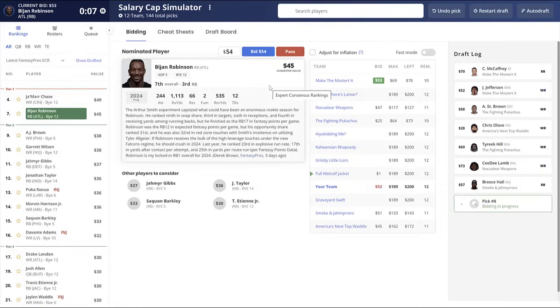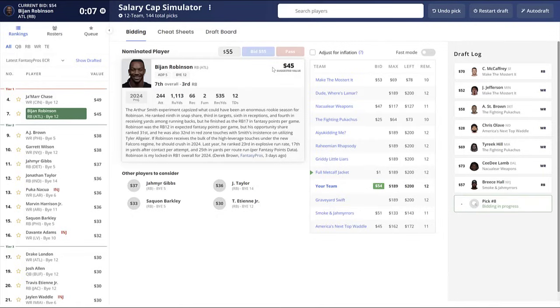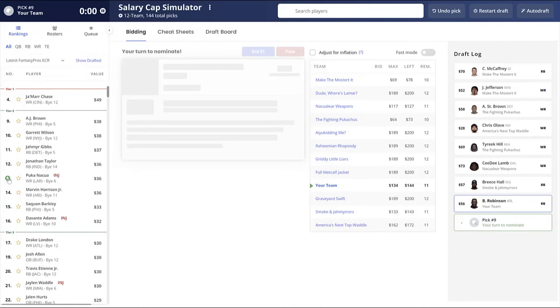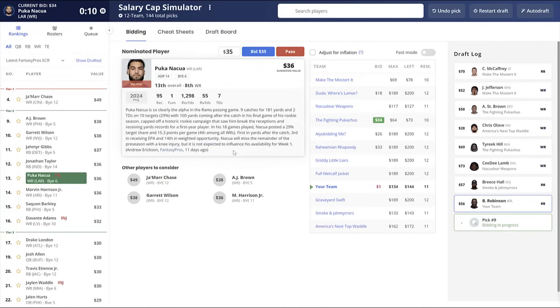Let's move on to the second strategy: the balanced strategy. With the balanced strategy, if I equate it to a snake draft, you're selecting a round-one guy, a round-two, a round-three, a round-four, and so on. You're not overpaying a lot and you're not being too conservative — you're right in that sweet spot. That's usually the strategy I recommend to beginners because it's the easiest and the one that comes most naturally to people just getting into auction drafts.